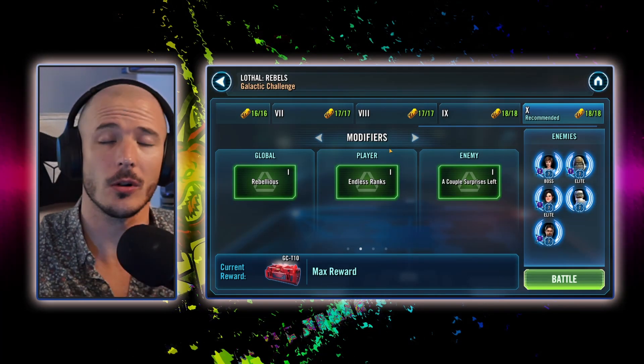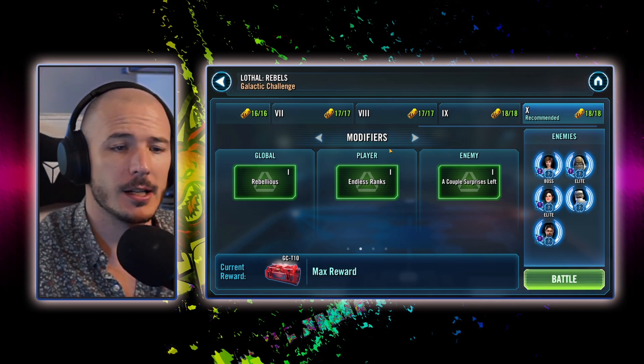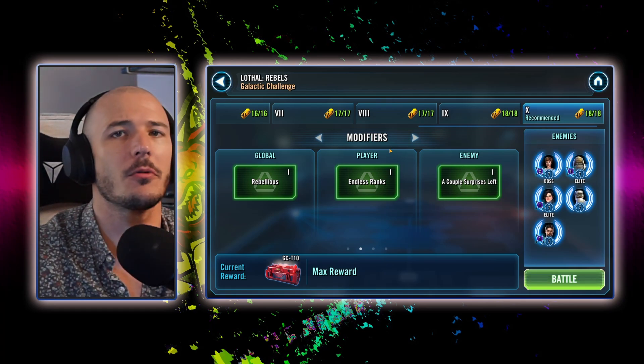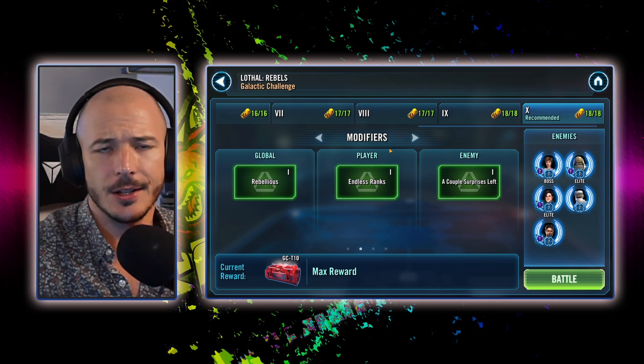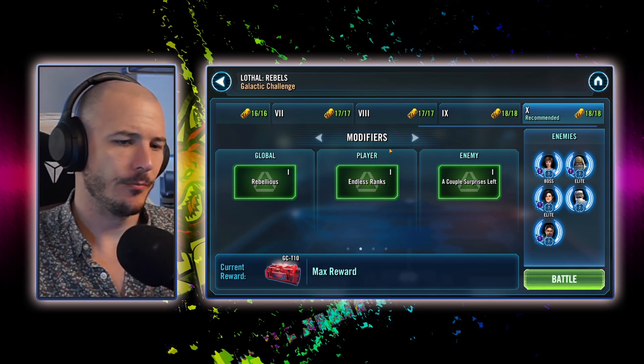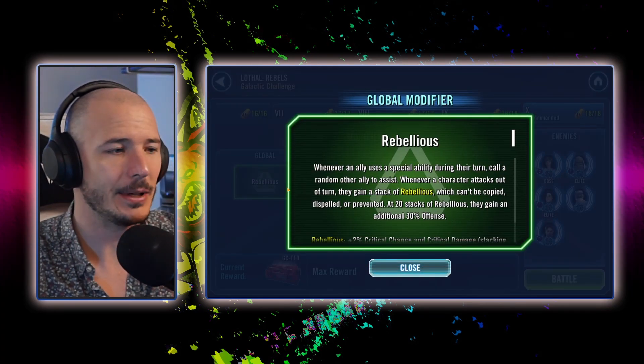We're on Lothal and we're going up against the Rebel Fighters, featuring a Mon Mothma lead with Pow, Garadun, Scarif Rebel Scout, Doth Rebel, Scarif Rebel Fighter guy named Kylos of the Kitan. The global modifier is pretty rebellious right about now.